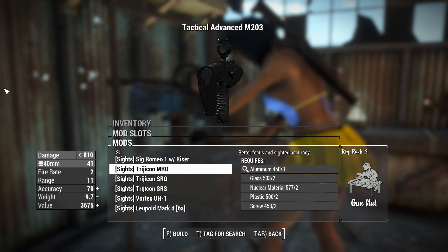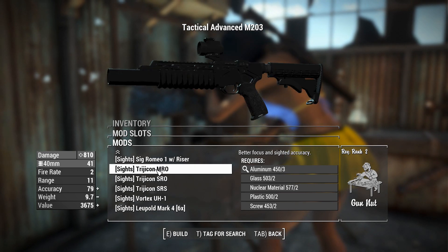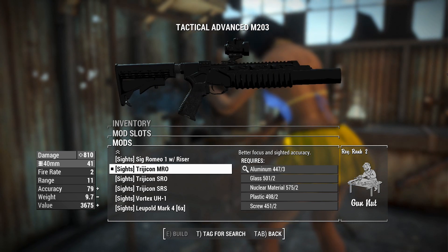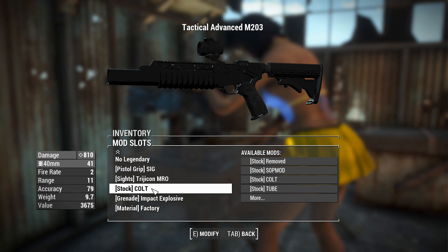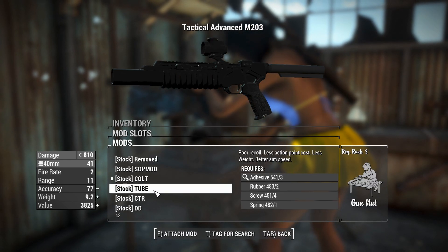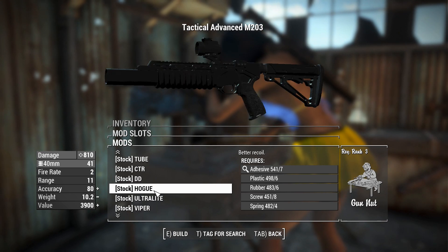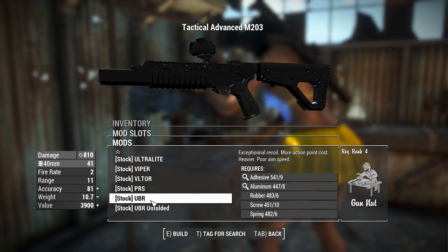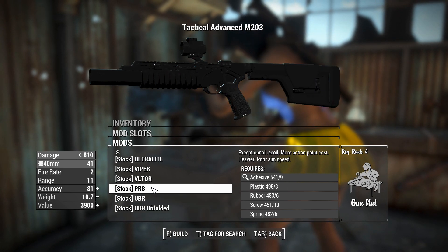I'm thinking one of these raised sights will do us pretty well, so we'll go for that one — Trijicon. They're the same company that makes those ACOG scopes, so this should be all right. You can change the stock or remove it if you want. I have the buffer tube thingy that you see on AR-15s. There's a bunch of exceptional recoil stats and more action point cost — probably not the best to grab one of these.